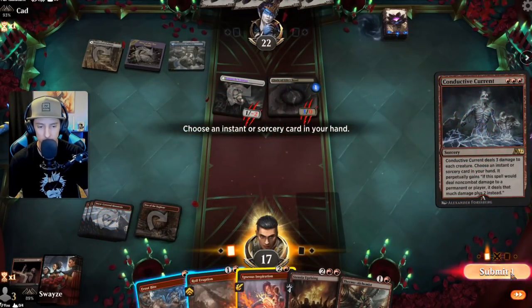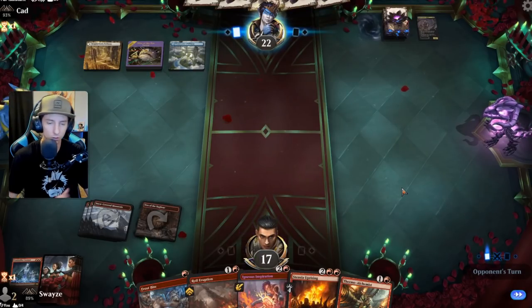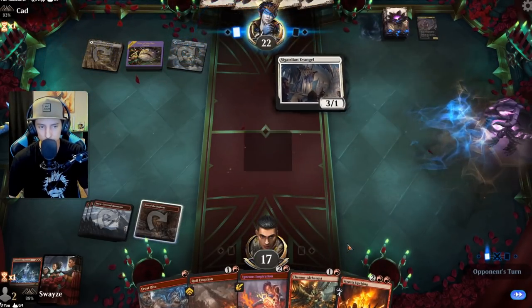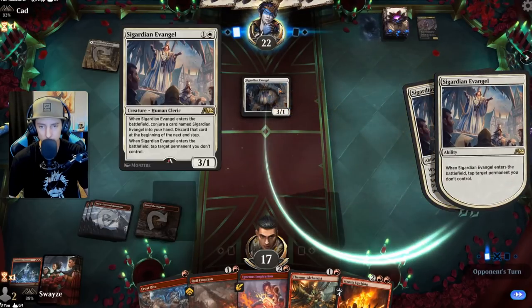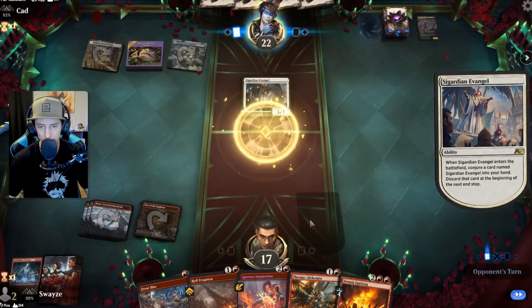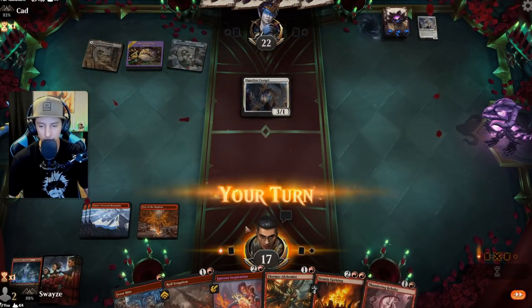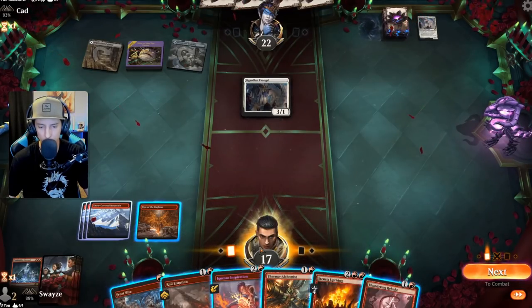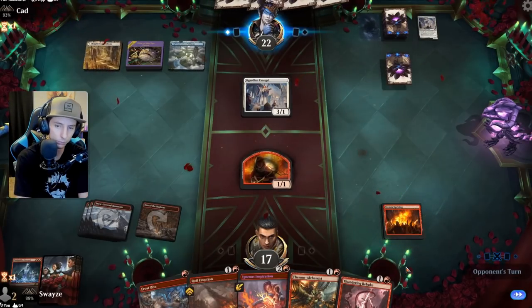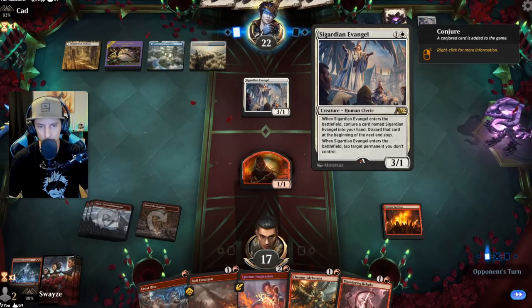The Current comes down. Inspiration is the most flexible card, so give that the ability to deal more damage — if we need to go face with it we will. There's the three-one human cleric that taps things down, and they can get another cleric into hand. Uprising is a great tool to block that angel — it's called Evangel.